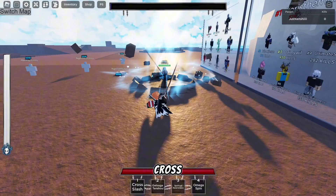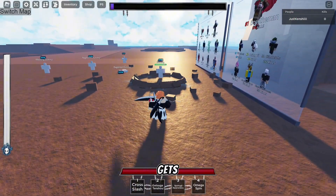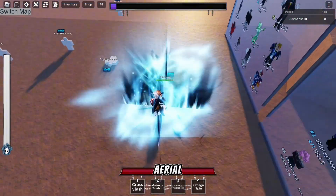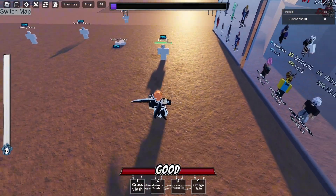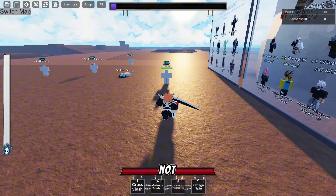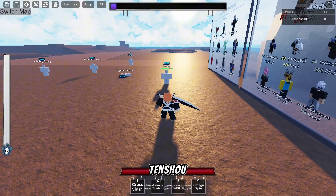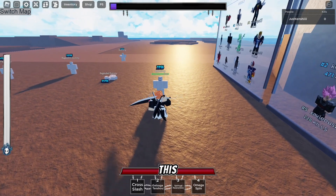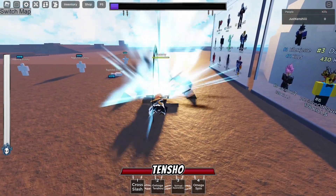Now let's jump into this showcase. The first skill is Cross Slash — it's two Mini Getsuga Slashes. You also have a Jump version, which is an aerial version. The second skill is Getsuga Tensho. This is the Guard Break of the kit — Cross Slash is blockable, and Getsuga Tensho is the Guard Break right here.